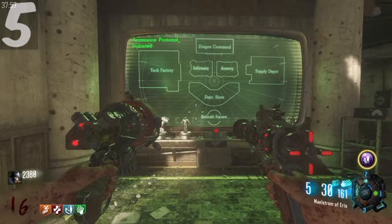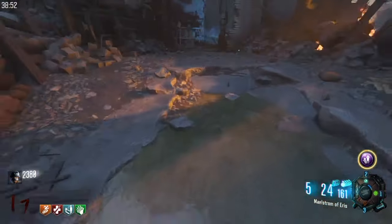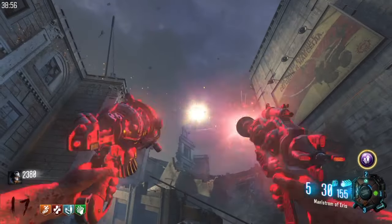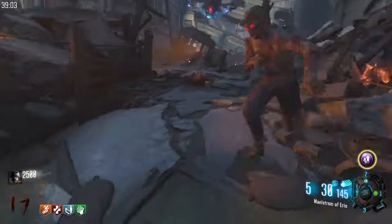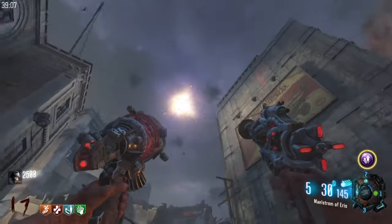For the step where you need to kill Gersh, you can actually use the Ray Gun Mark 3 to hit him in one shot. And once he finishes his quote, you can actually shoot him immediately a second time and a third time without causing him to move. Just make sure to get the timing right.